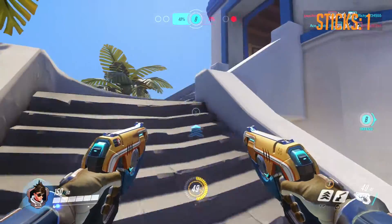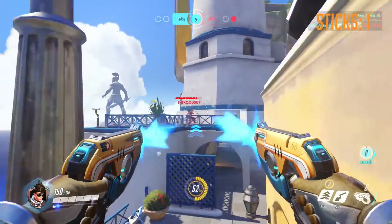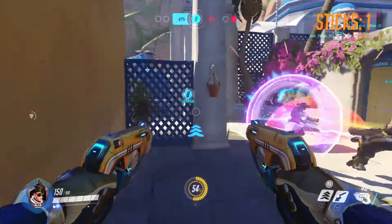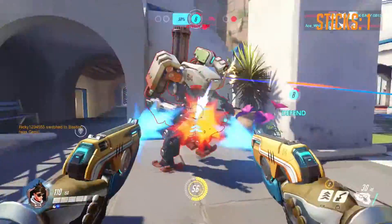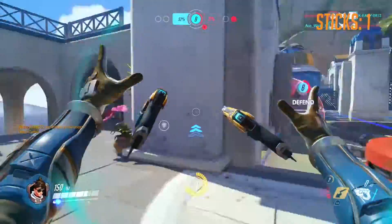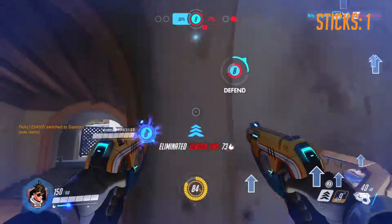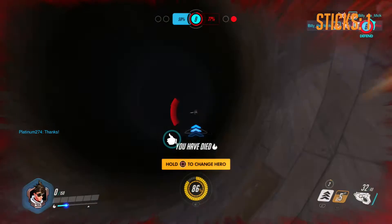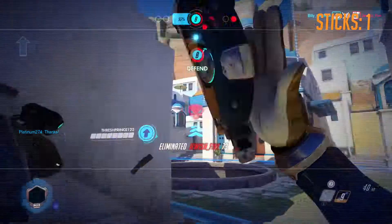Zarya threw a shield on me right there — that shield lasts for like a split second. I draw the Widowmaker's attention and then duck out of the way. That bubble Zarya threw was pretty good. Shoot the Bastion a little bit, recall, get around behind, and then finish off with a melee. That's my first melee kill as Tracer, which is pretty satisfying.